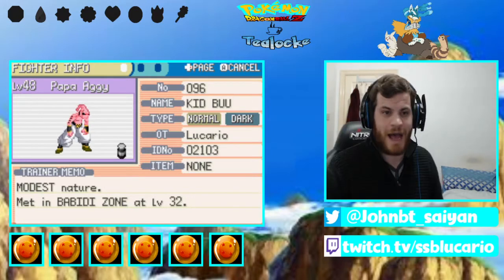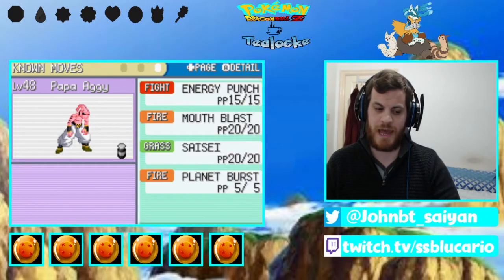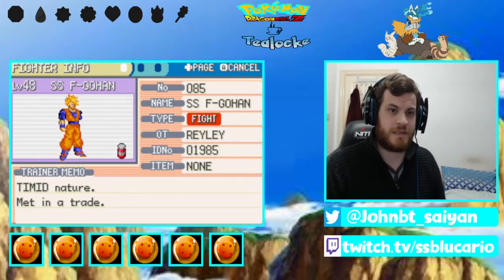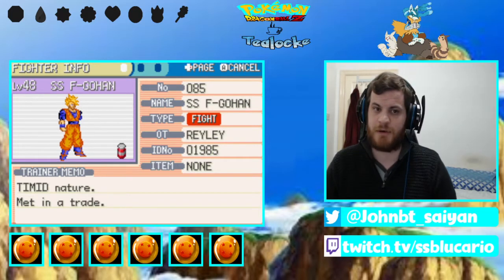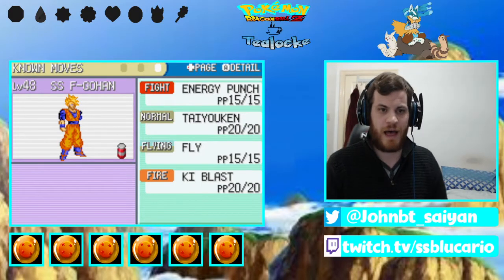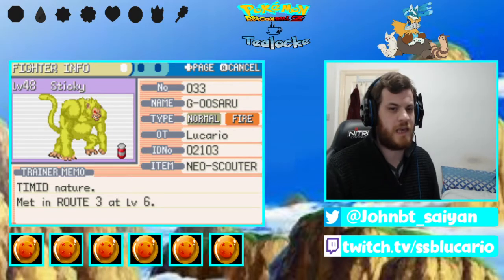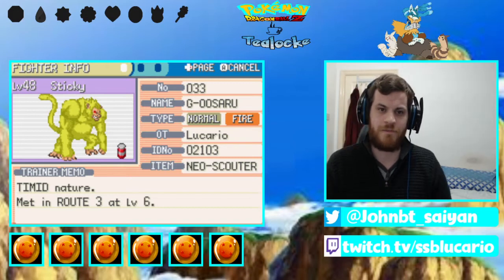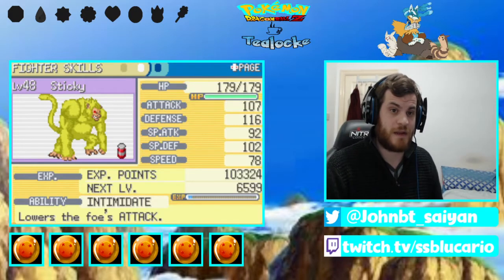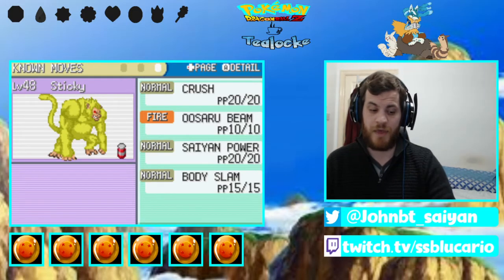Next is Papa Agi, our Kid Buu, level 48, modest nature, normal dark type, terror ability with the moves Energy Punch, Mouth Blast, Seisei and Planet Burst. Next is Super Saiyan Future Gohan, level 48, fighting type, our traded encounter, timid nature, blaze ability with the moves Energy Punch, Tyuken, Fly and Key Blast. And finally, last but not least, Sticky the Golden Uzari, level 48, normal fire type, holding the Neo Scouter, timid nature, intimidate ability with the moves Crush, Uzari Beam, Saiyan Power and Body Slam. That is our squad.